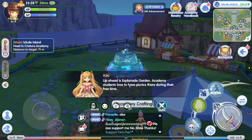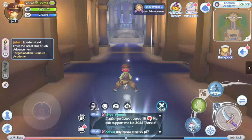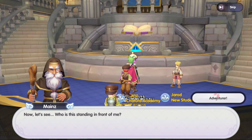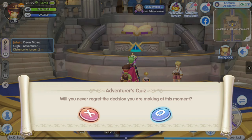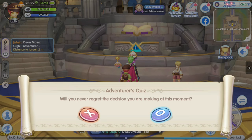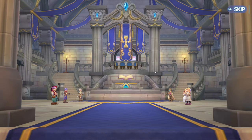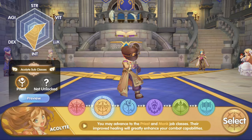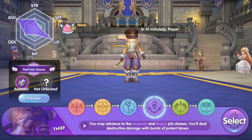We're gonna go to the academy. Level 10 is the job advancement. We enter the academy, we're now level 10 and we're gonna advance. Let's be an archer. Adventurer, skip. Will you never regret the decision you are making at this moment? Of course it's O. They want me to say yes every time. Approval. Now there's a cutscene showing the different classes we can pick — swordsman, acolyte, mage, thief, archer, and merchant. We're gonna go archer. Select.